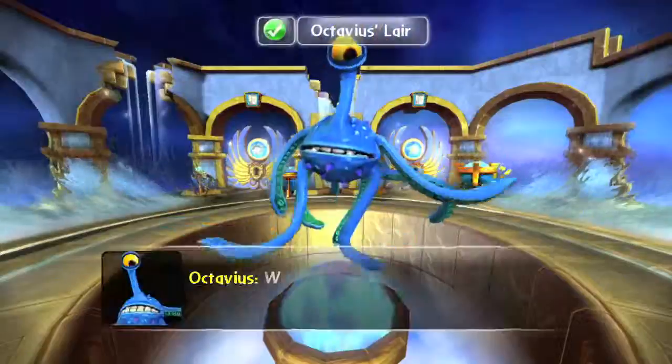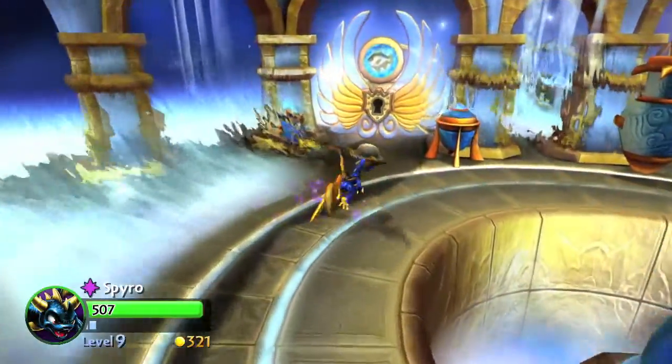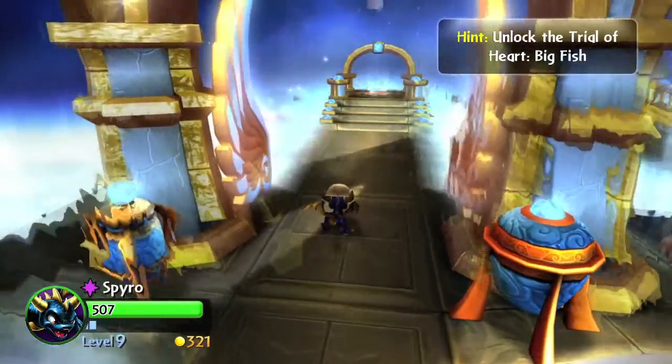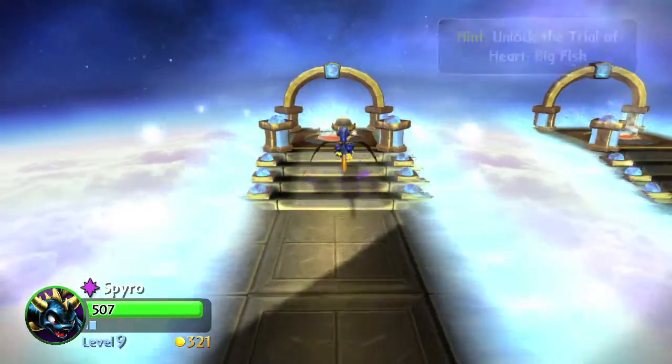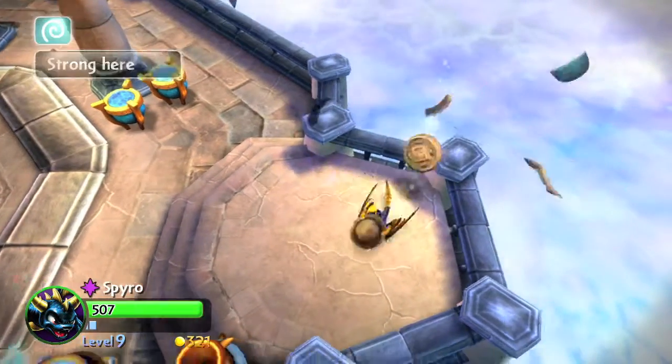This can be done during your second trial. It doesn't matter what lair you go into, so you can go into the Big Fish or the Small Fish lair. Whatever path you choose, you will have an area with a bunch of columns, and to get this achievement you need to destroy all of them.